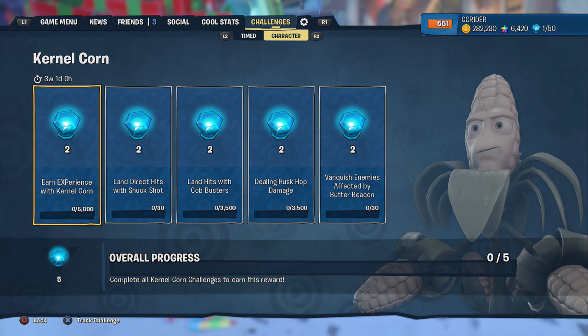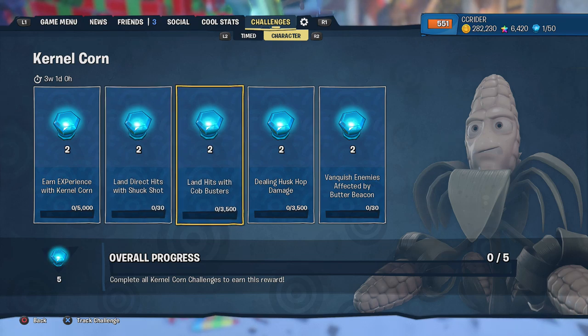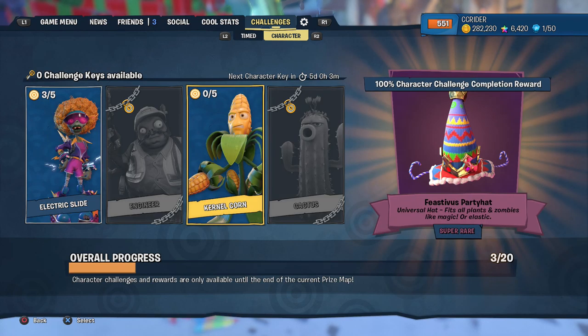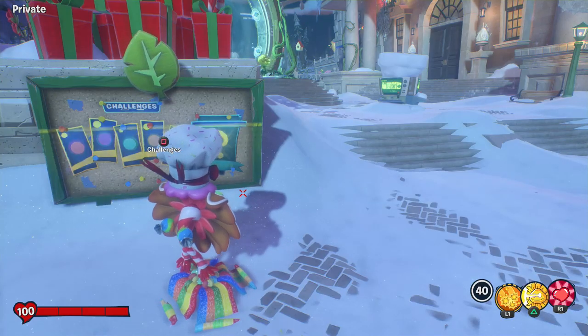The first one is earning experience with Colonel Korn, which is weird because that's usually at the end. Land direct hits with Shuckshot 30 times will be a bit time-consuming. Land hits with the Cobbusters, which is his primary weapon — that'll just take some time. Dealing Husk Hop damage, 3,500 total — that might be one of the easier ones. And vanquish enemies affected by Butter Beacon. A lot of these challenges seem like they're going to take a lot of time, so we're going to get started right now.